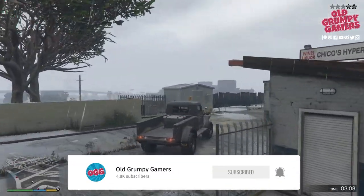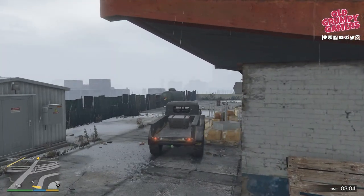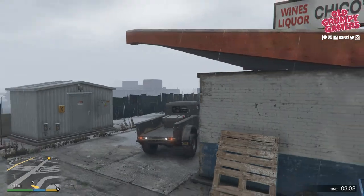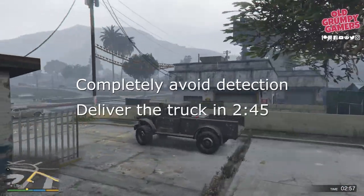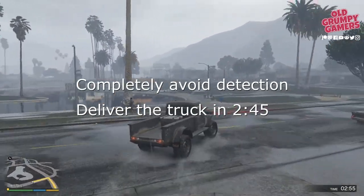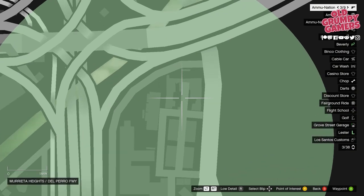Getting gold in this mission can be a bit trying as the cops are challenging to avoid if you don't know precisely where to go. To get gold we'll need to completely avoid detection and deliver the truck in two minutes and 45 seconds. You can find the truck here.